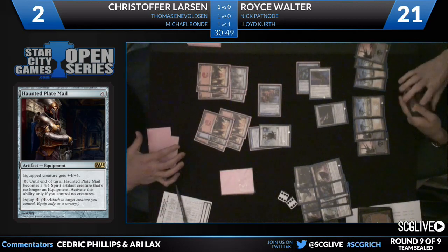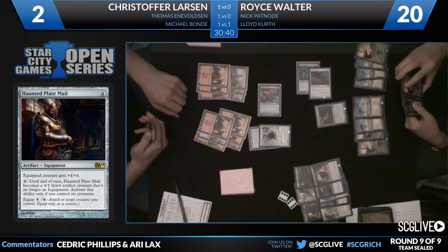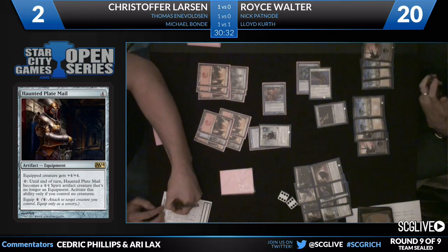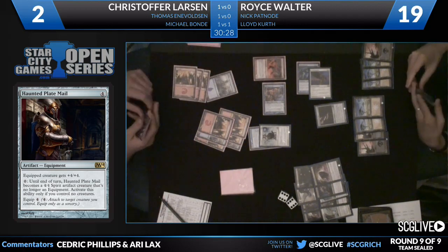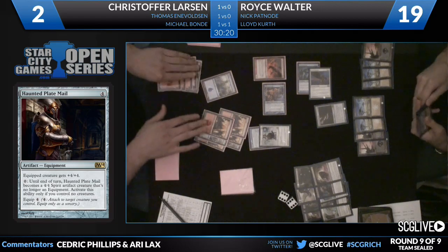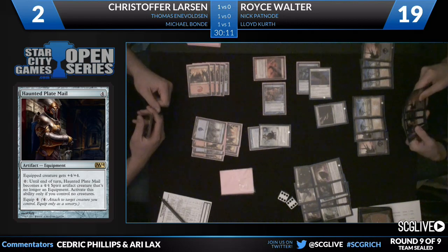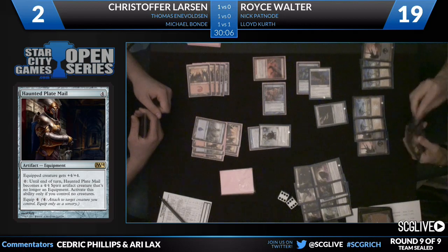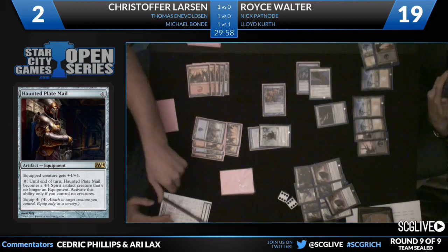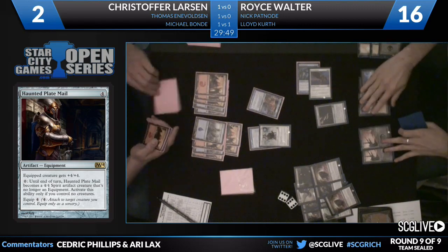Haunted Plate Mail is a contender for coolest card in the set. This Auramancer is bringing the pain — this is an unreal game. Larson feels like he's kind of taking control of the game but he actually hasn't in reality. What I actually think is going to have to happen now is Walter might have to try to kill his own creature to try to kill Larson with the Haunted Plate Mail. It might come down to that as Larson is going to play a Pitchburn Devils and pass the turn. Walter draws another land — second time today we've had a scenario where you might want to kill your own creature.